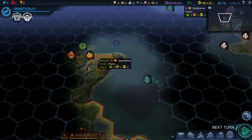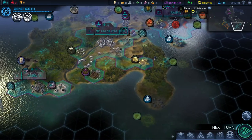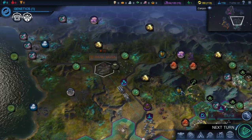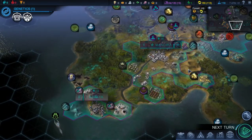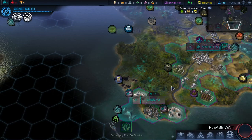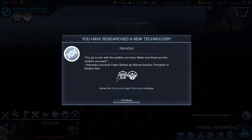There's a geothermal — I don't think I have any of that. I've got xenomass. I don't see any geothermal around me. Is there any floatstone? There's some right there — I didn't think I had any. I can't reach the geothermal though; I'd have to settle up in this area. Some of the improvements for this stuff are way down the tech tree. 'You go to war with the soldiers you have — make sure those are the soldiers you want.' Probably pretty good advice.